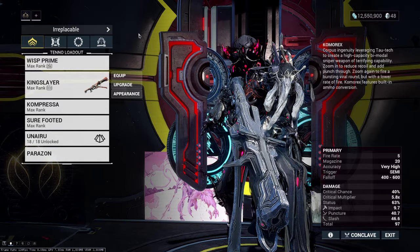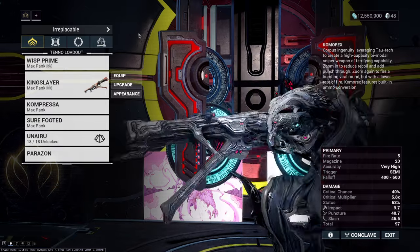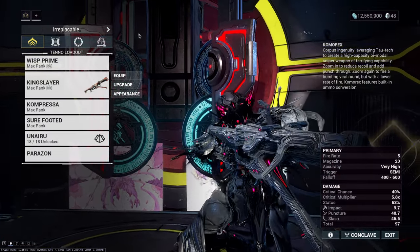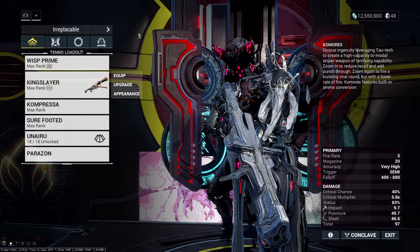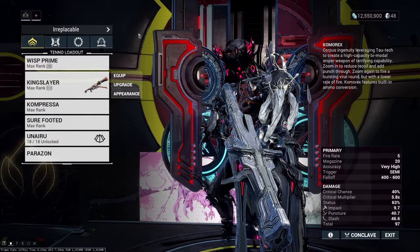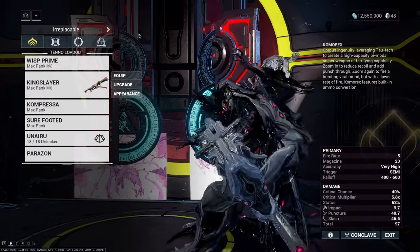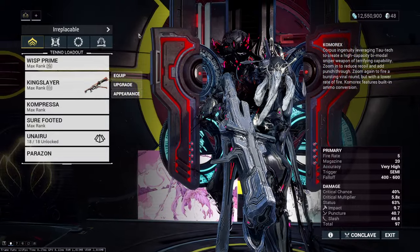Today we're gonna see the best primer in the game. This is something I've been using in my epic disruption weapons video series, and I'm going to show this one in full because a lot of people have been asking for the build. When we're talking about a primer weapon, it's a weapon that spreads a lot of status effects onto enemies so you can then kill them really fast with your weapon of choice.